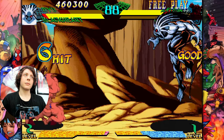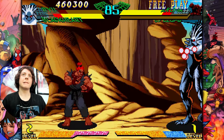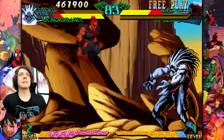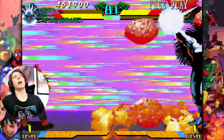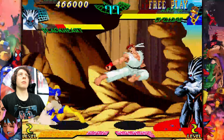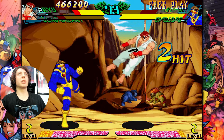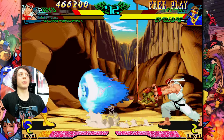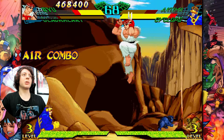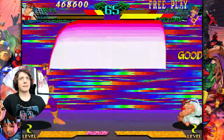Akuma doesn't want me to close in at all — alright Blackheart. Get owned! Get baited! I knew he was gonna do something. I've played a bit of Cyclops in some of these games as well — he's very much like a traditional shoto, it's pretty cool.